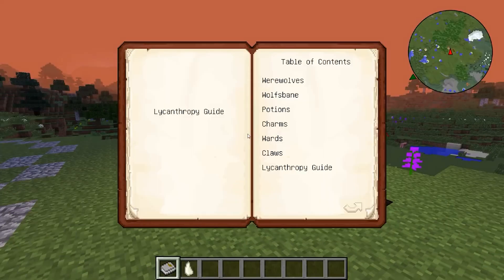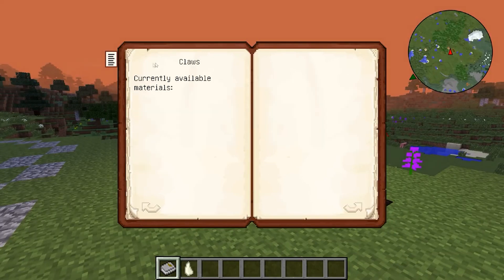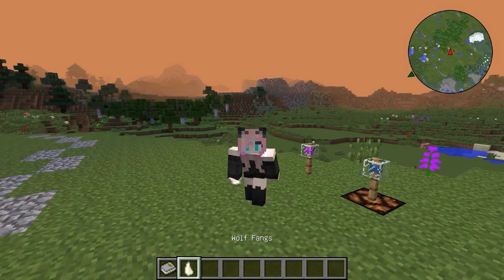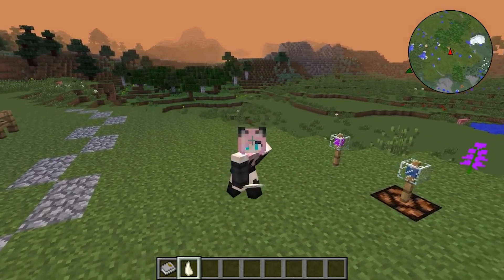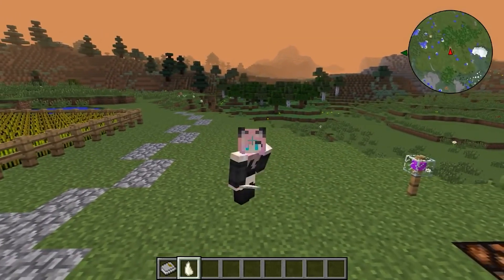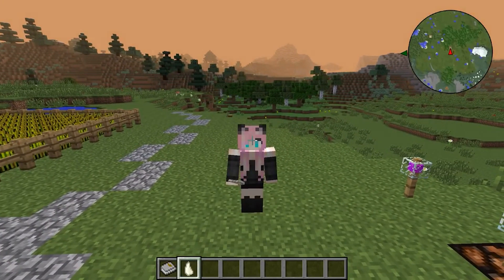The book also mentions claws as a weapon for werewolves, which they can use without penalty, unlike all other weapons. But there are no claws in the mod tab, and there is no description of how to craft them in the book. There are true fangs, but again I have not found a use for them. I suspect the author of the mod had some idea to implement this but did not implement it. If you know something about this, write in the comments under the video — I'm really terribly curious.